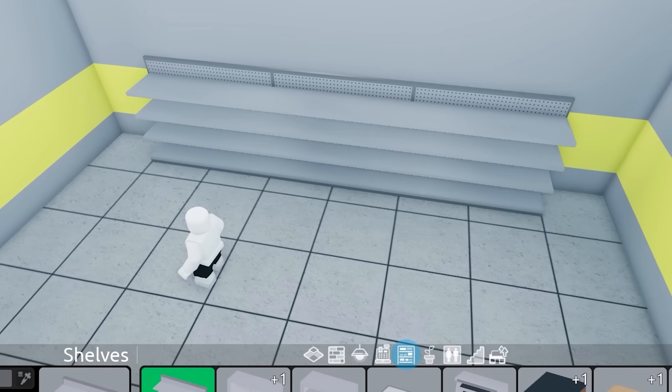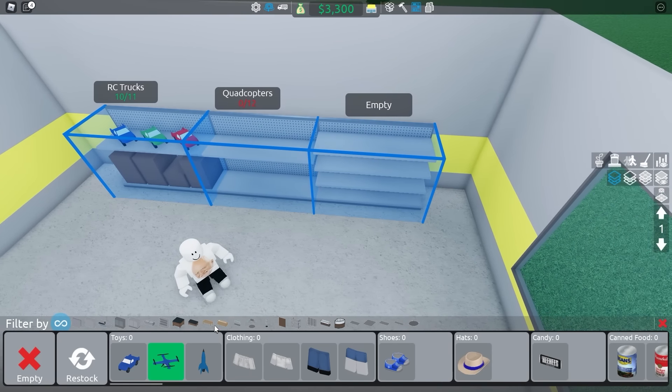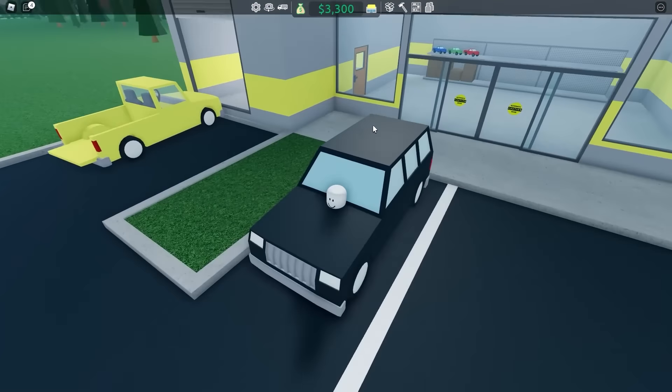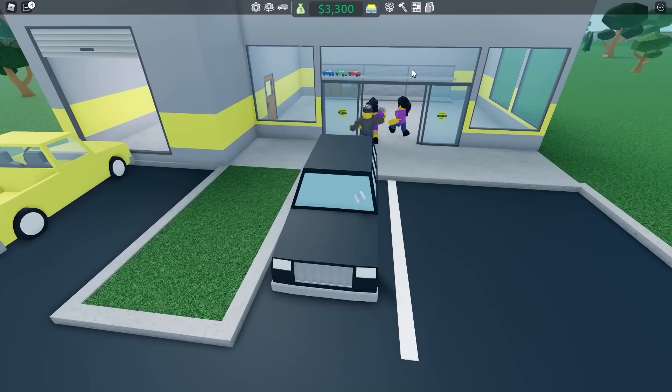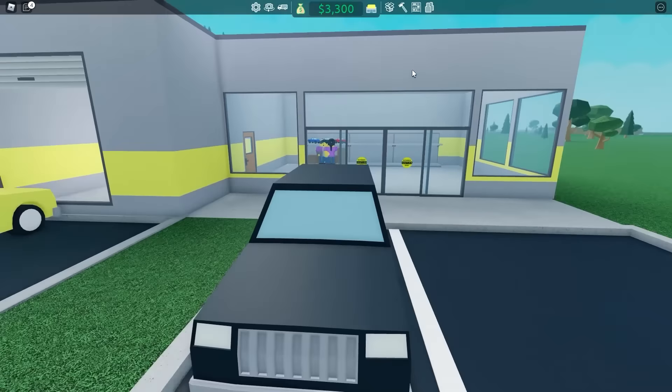We'll do three of them like that. Stock shelves - toys! Let's put the helicopter here. We're open. Anyone want to buy stuff? I'm stuck in a car. You stupid kids, get me out of this stupid car. You better be buying my cars over there. This freaking sussy game.